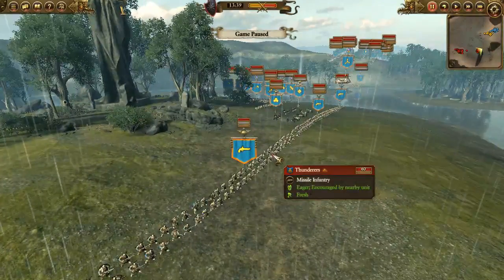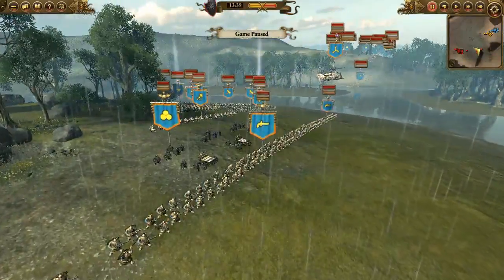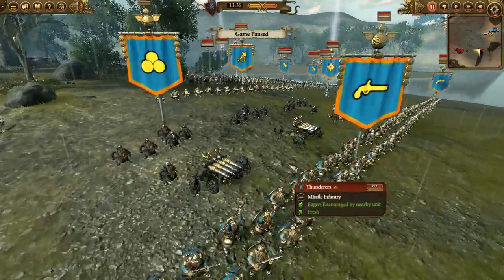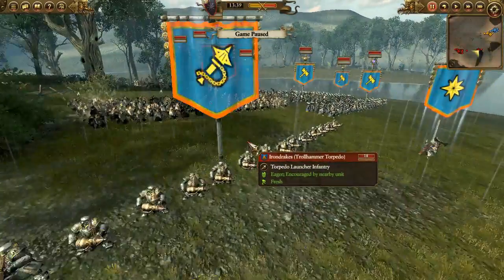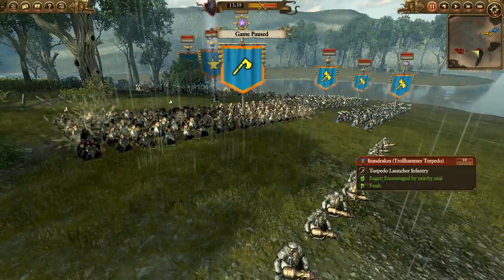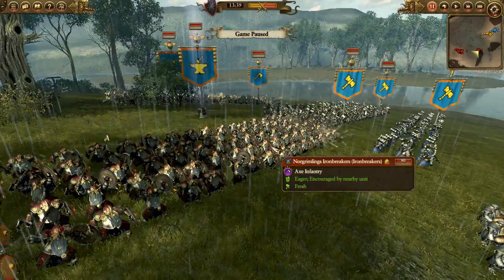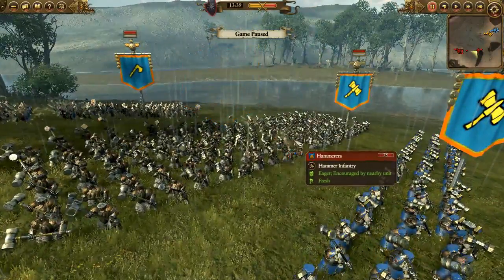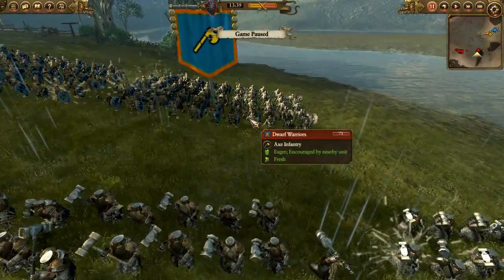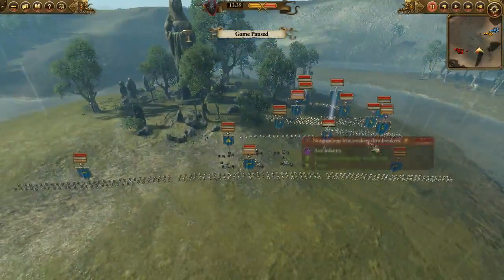Let's move on to Dwarves. They have some Thunderers — 3 units at the front. We have 1 artillery unit, an Organ Gun. We have some Iron Drakes, and we have some Peak Gate Guard, Nord Gremlings, Iron Breaker Hammers — sorry, Hammerers — Dwarf Warriors, and the General of course — a Runsmith.